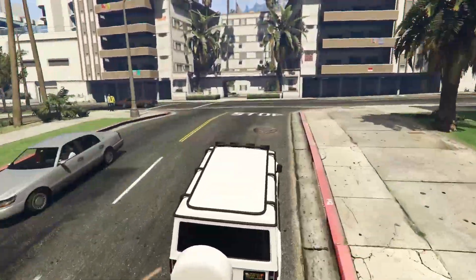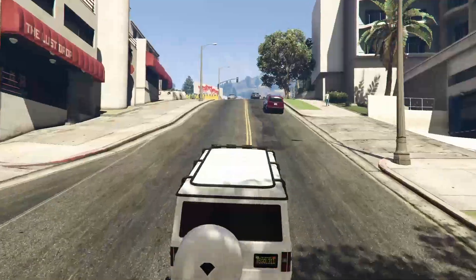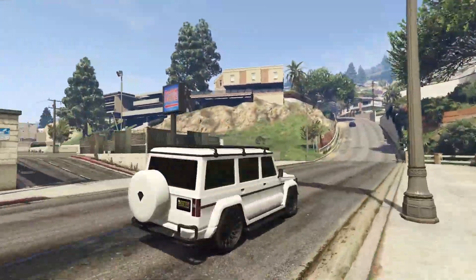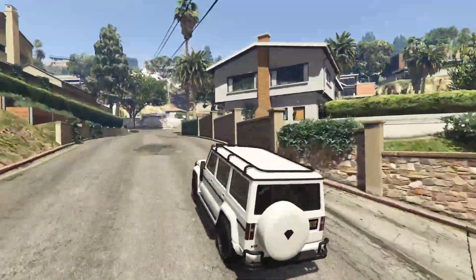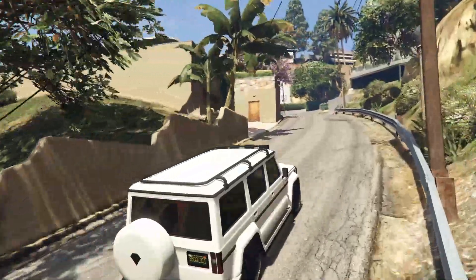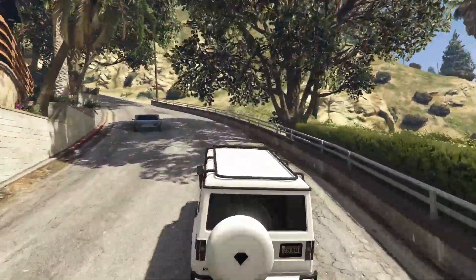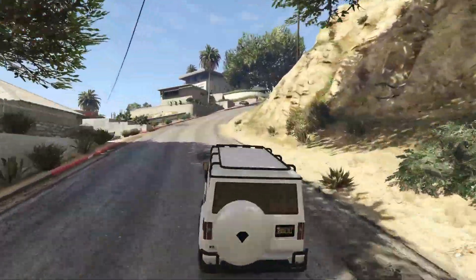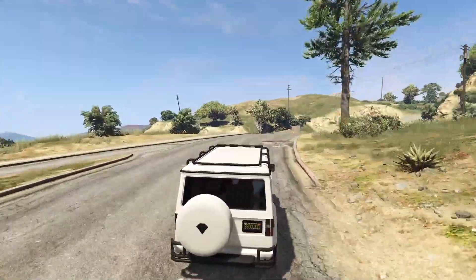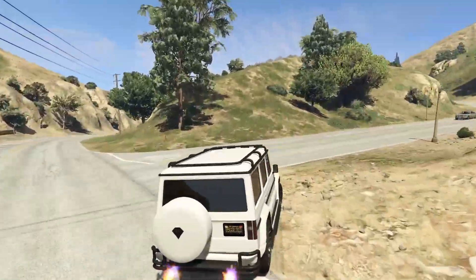Now, the Dubsta is not exactly known as being a super fast SUV — it's more of a slow, casual one. And really, I feel like the Dubsta just achieves looking really good as its sort of party piece. The performance is just not really there. However, it's not the slowest vehicle ever. I do really, really like the Dubsta's handling. Both the Dubsta 1 and the Dubsta 2 have identical performance to my knowledge — I don't think that either one is faster than the other, so there's really no performance difference between the 1 and the 2, which is maybe a little bit disappointing. I would have liked to see maybe the Dubsta 2 be a little bit faster, maybe more of like an AMG version of a G-Wagon.